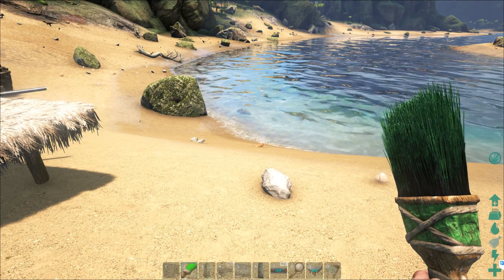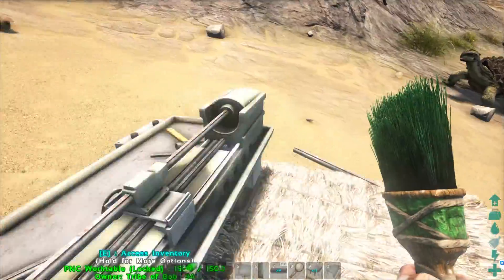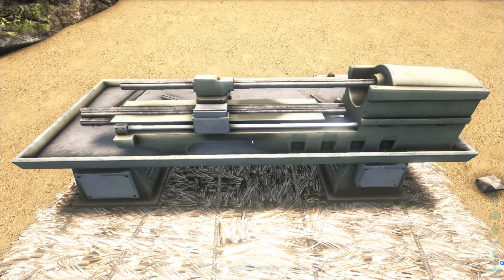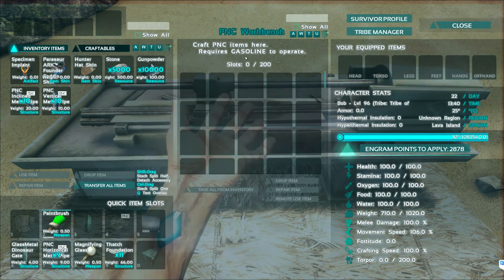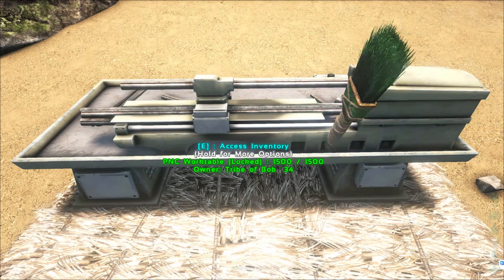It makes it more like a foundation — it's easier to show than it is to tell. First thing I'm going to say before we get started is you need to craft this PNC work table, and this PNC work table works just like a regular workbench — you just drop your items in and create them.